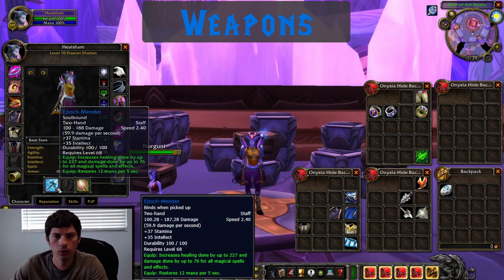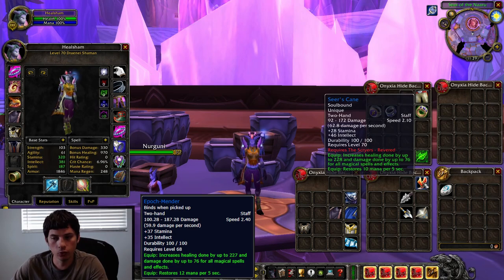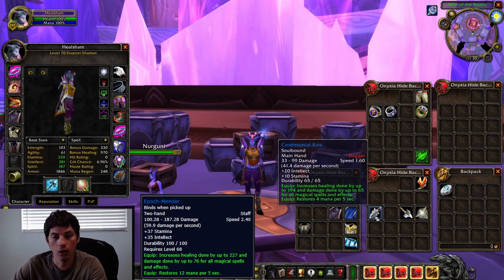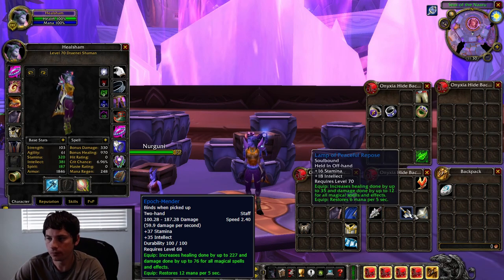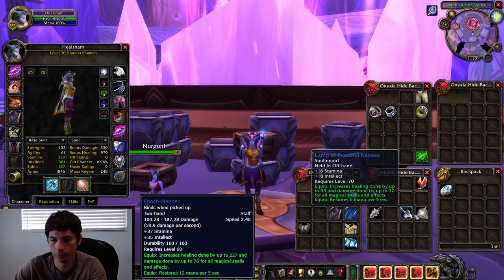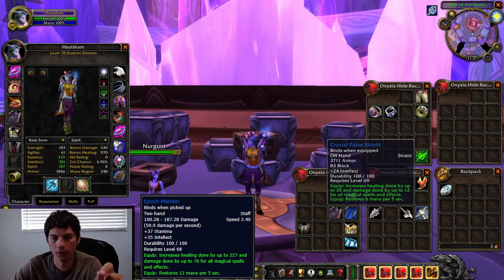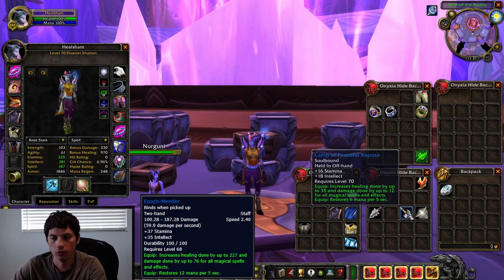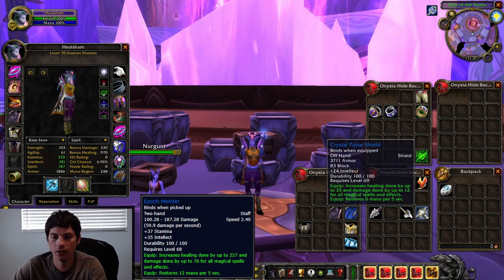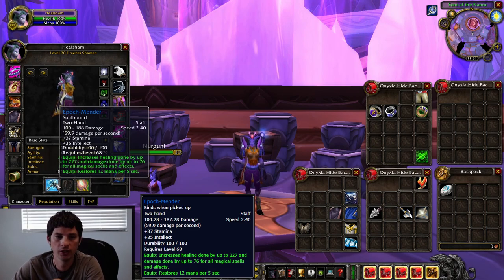For weapons, the Epoch-Mender staff from Black Morass is really good. If you get revered with the Scryers, the Seer's Cane is slightly better, but I'd go with the Epoch-Mender after hitting 70. If you prefer a one-hander and offhand, the Ceremonial Kris is a great pickup from the quest Veritas Crushed in Shadowmoon Valley. For offhand, the Lamp of Peaceful Repose from Arcatraz is a solid choice, and the Crystal Pulse Shield is slightly better but it's a BOE world drop. Personally I'd use the staff.